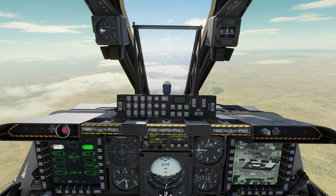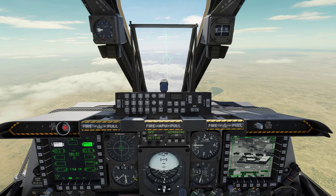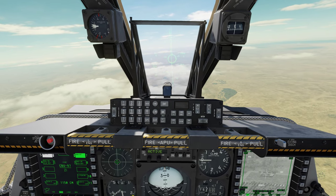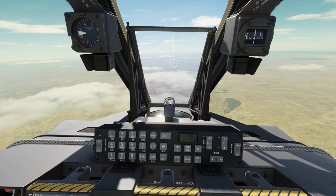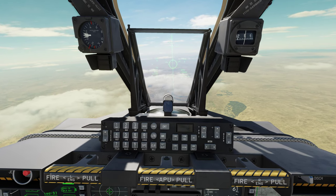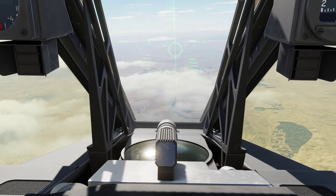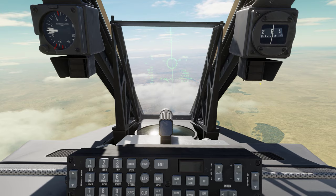Once again, we're going to hold right here at 14,500 as we come over this target. Inside the CCRP reticle, you see the one dot — that is the PIPR in there. We want to put that right over the ASL, or the azimuth steering line. That's the line that the bomb is going to fall down. Up at the top of that you'll see the ball — that's what I call it — it's the queuing solution.